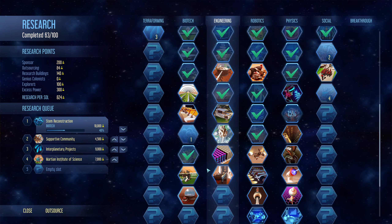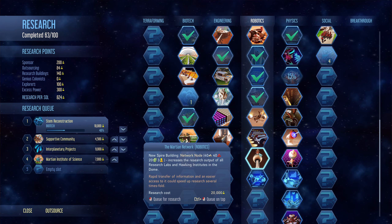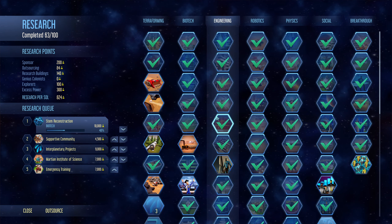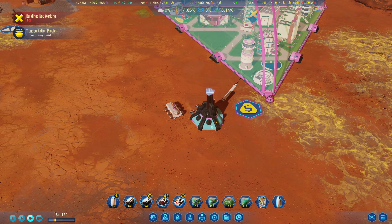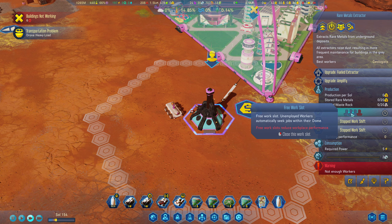I'm just going through because if there is anything good we can get then we should. Moisture vaporators — finally! 20k for a moisture vaporator — are you serious? I think we'll queue that one up as well. We're pretty much done on all the low ones. Rare metal extractor is being built right there.